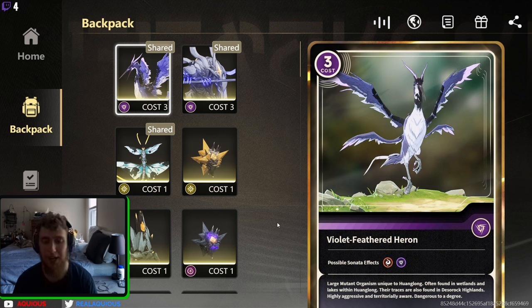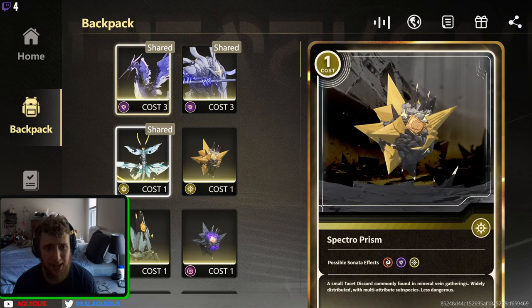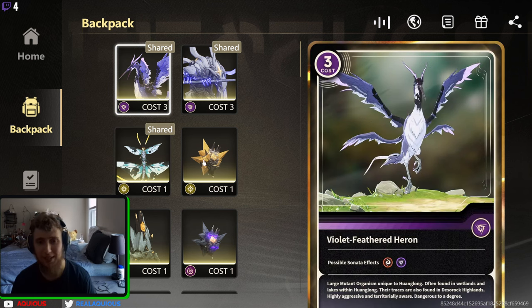So this is the screen we're looking at here. These are the echoes that you want — the ones with the golden border around them. These are the best echoes, basically legendaries. The echoes in this game are like gear, like artifacts from other gacha games. If you play Honkai Star Rail, these are like the relics you get from farming the Cavern of Corrosion.